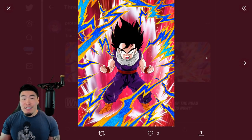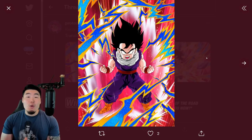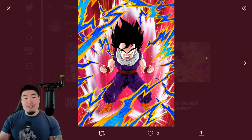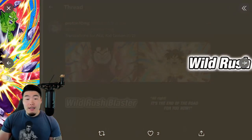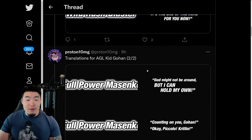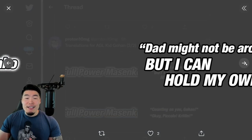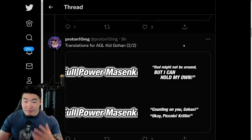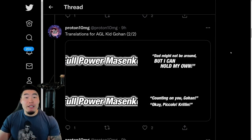So these are the translations for the next Dokkan Festival unit on Global — the AGL Kid Gohan. We have his SSR art, the TUR, as well as some assets for his super attacks. That is going to be the next Dokkan Fest. No Global first, unfortunately. I was kind of hoping for that, but it's okay. This Gohan is really, really good.